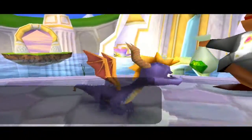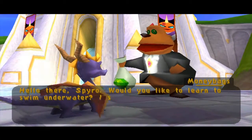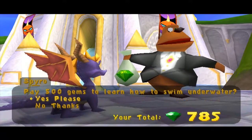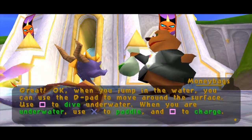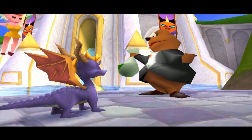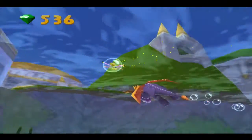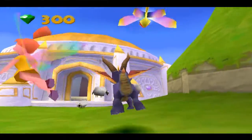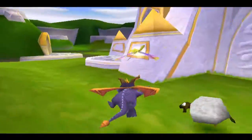Moneybags says: Hello there Spyro, would you like to learn to swim underwater? I suppose I could teach you for a small fee. You can use the D-pad to move around the surface, use Square to dive underwater. So now if we press Square and we're underwater, we do this. But we're not gonna do this right now, only in the next video. Thanks for watching, I already did the send-off so I'll see you guys on the flip side. Bye!